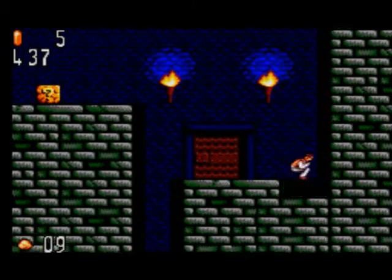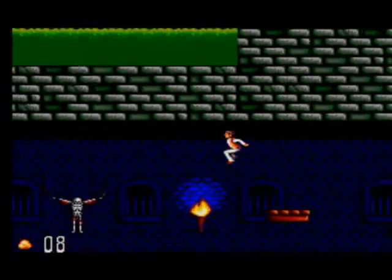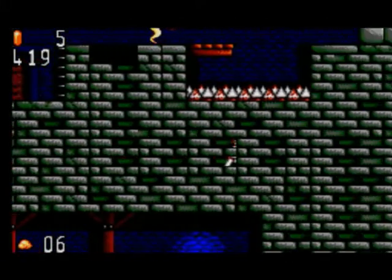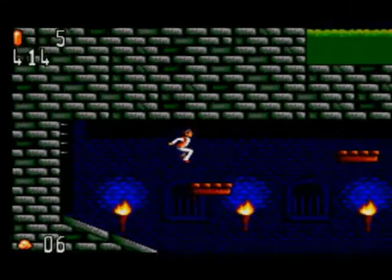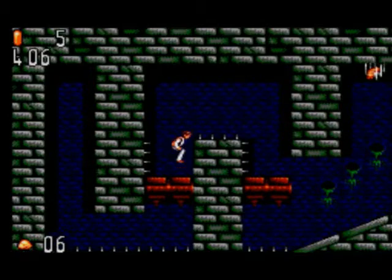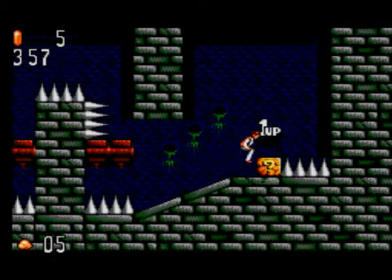Go down here. Don't ride the platforms to the top because they will crush you. Go down here because there's a secret life — although it's pretty long-winded. The life has been guarded by two spiders — try to lure them here, then get them. That was amazing. Yeah, there's a life.